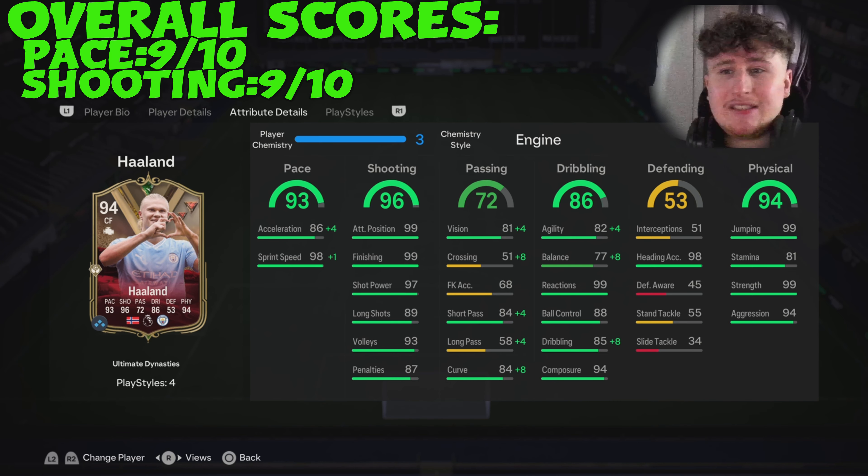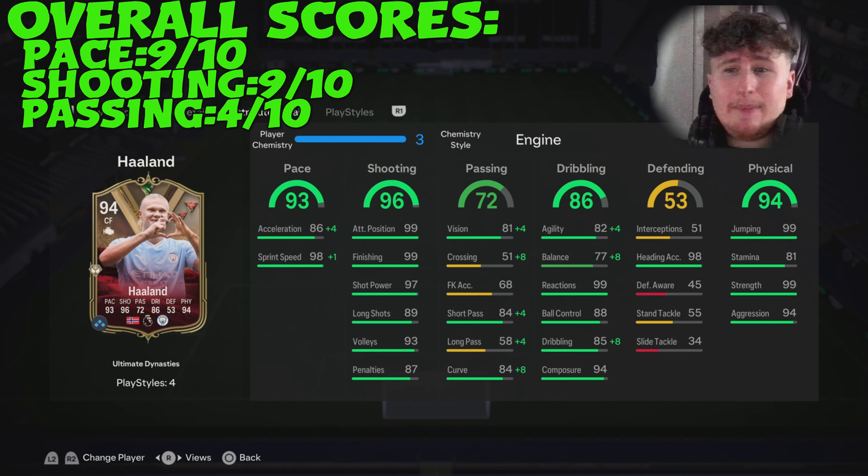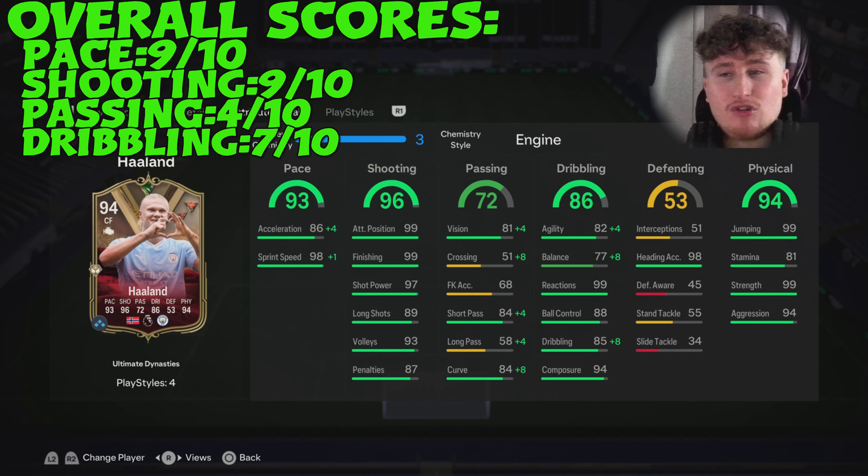For passing, I'm going to give it a 4 out of 10, purely because it's just very, very average. The short pass and vision are okay, but they're just pretty average stats in my opinion. For dribbling, the ones that matter most on a tall card like this are composure, ball control, and reactions — and he does have all three in abundance. But he's not the most smooth or agile card, so overall I'm giving dribbling a 7 out of 10.